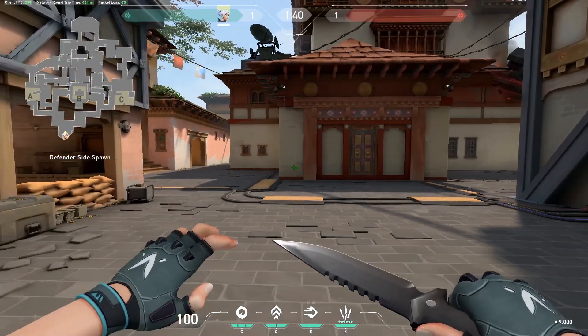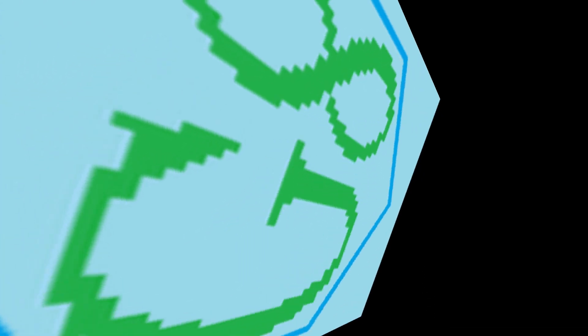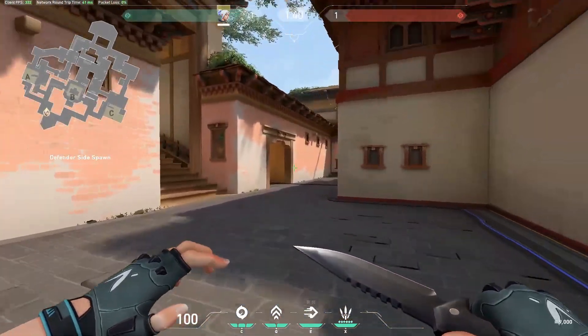Here we are on Haven. We'll be looking at some off angles, starting with Defender Side on A-Site.